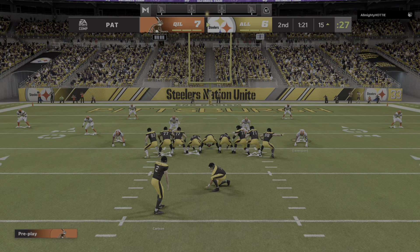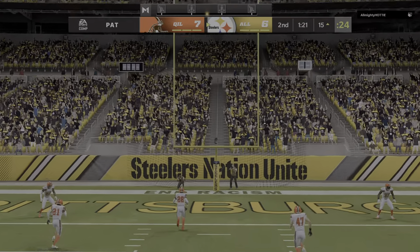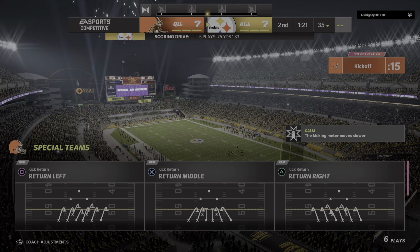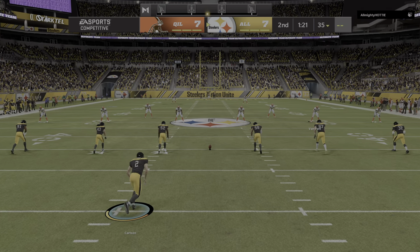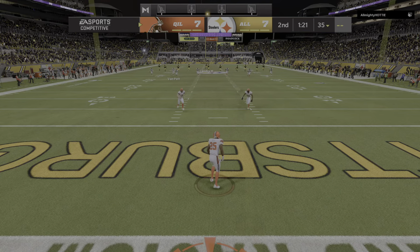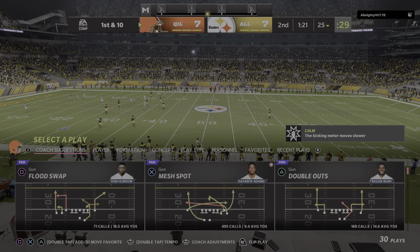The Steelers are an extra point away from tying this thing up. Extra point by Carlson — up and good. We are tied here in the second quarter, all even at seven, as they kick it away. This will be a touchback as that sails over the end line.